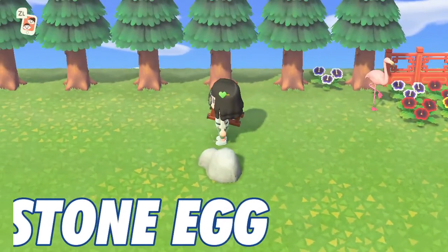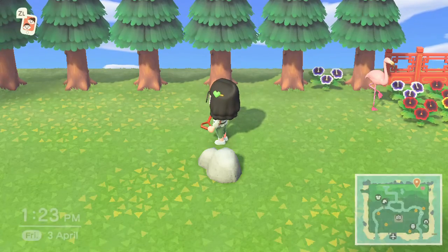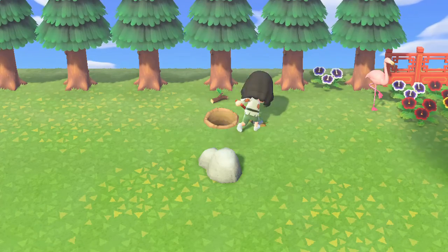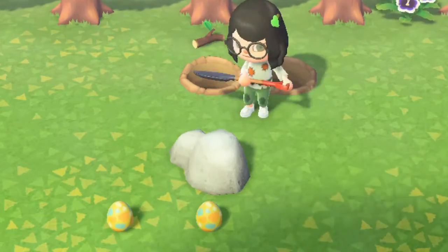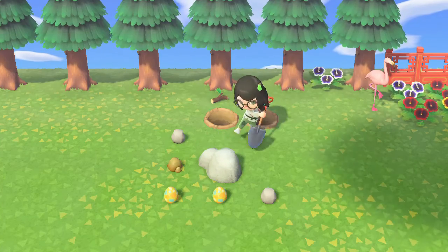The fourth one is the stone egg. This can be found by hitting rocks with a shovel or an axe. Here's a pretty sweet tip: to avoid being pushed away while hitting the rock, actually dig two holes at your back from where you are standing, so the recoil will keep you in place and you won't miss out on any hits.